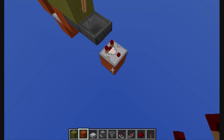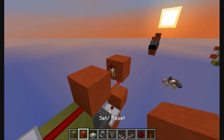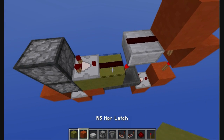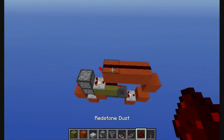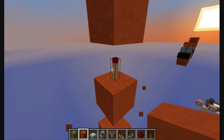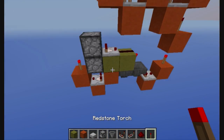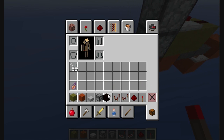Now it's a block, redstone, comparator, dust and torch. And over here put a block, comparator into a block, redstone torch. Now if you want the first design, put an upside-down slab, redstone dust and redstone torch, or you can remove from here, or use repeaters.